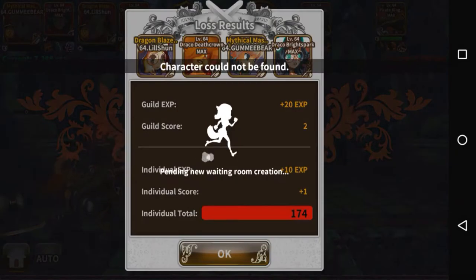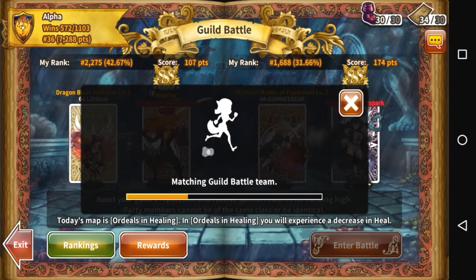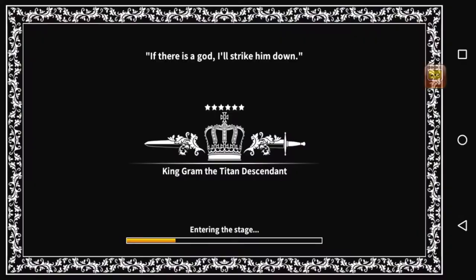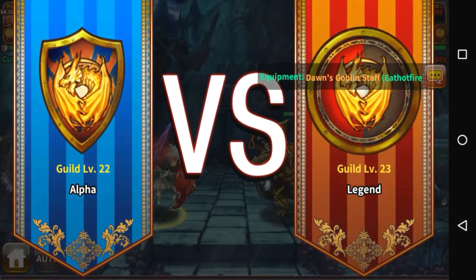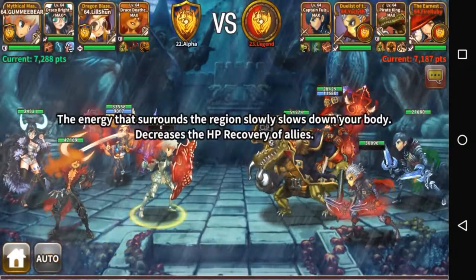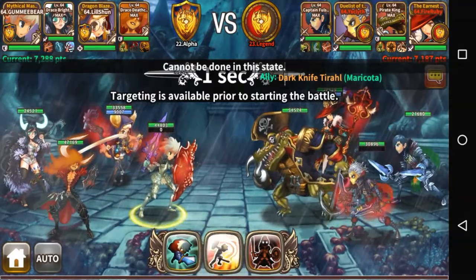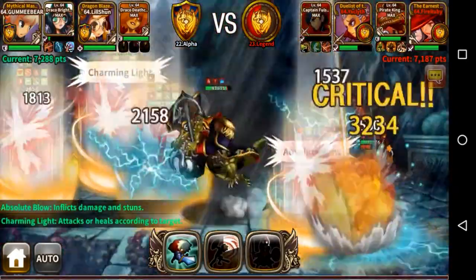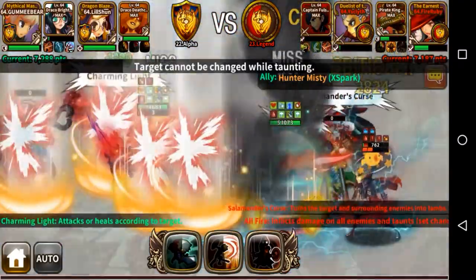The problem with Emblem of Demise is you can't pick which enemy it's cast on, but whichever target Deathcrown picks, your whole party focuses on them — really useful for guild battles and raids. His third active, Bring It On, uses the Death Hand to become invulnerable for 10 seconds with a chance of taunting. It's not a guaranteed 100% taunt, but at the very least Deathcrown is invulnerable for 10 seconds while also taunting, which is already a plus.